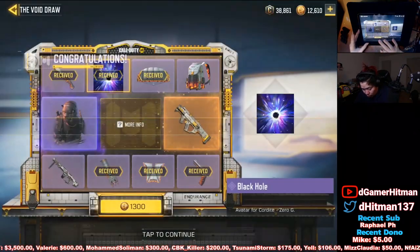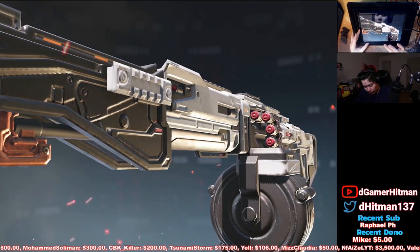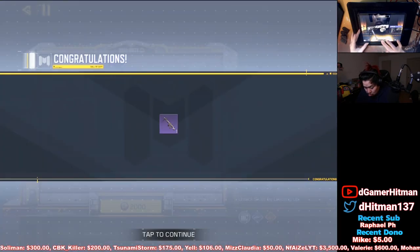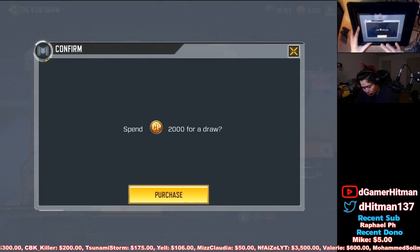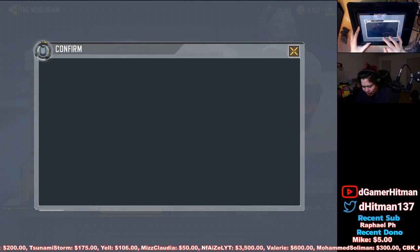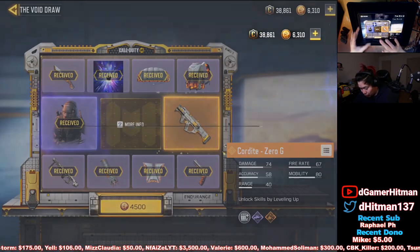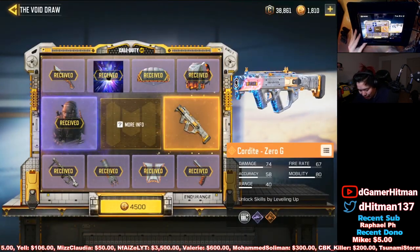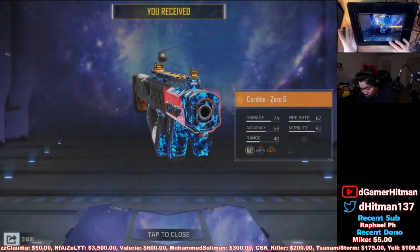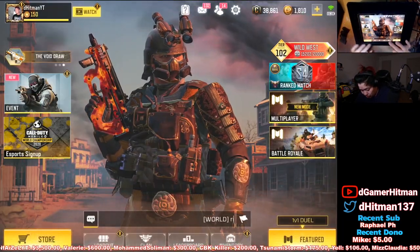We're gonna get the black hole border for 1,300 — I had about 14,000 points. We got the RPD Orbit, that one looks really nice, really clean. Doing the 2,000 pull — got the backpack as expected. At 3,000 it seems to have gone a little cheaper. We got Nico at 4,500, so in total it costs approximately 11,000 points. We're getting the Cordite — we're definitely gonna try it out. Look at that, it looks so clean.